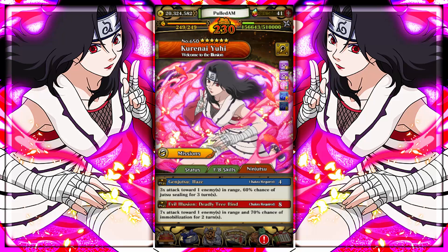For her ninjutsu, we have Genjutsu Haze, which is a four-chakra ability — another reason I had to grab her for chakra. It hits three times towards one enemy in range and has a 60% chance of jutsu sealing for three turns. With both of the bottom two dupes, which boost status element rate by 10% each, it will be an 80% chance of jutsu sealing for three turns. Right now for me it's only 70%.